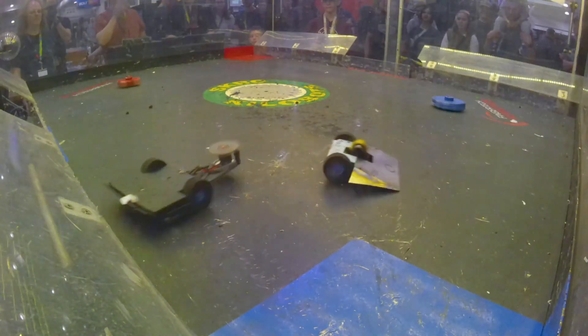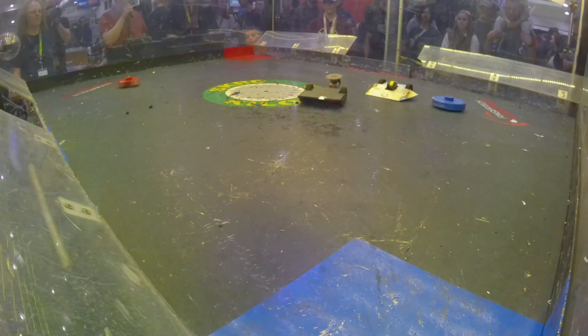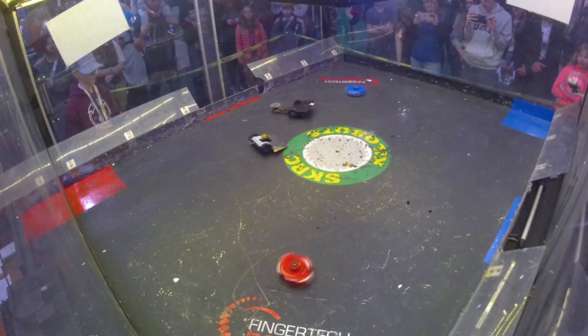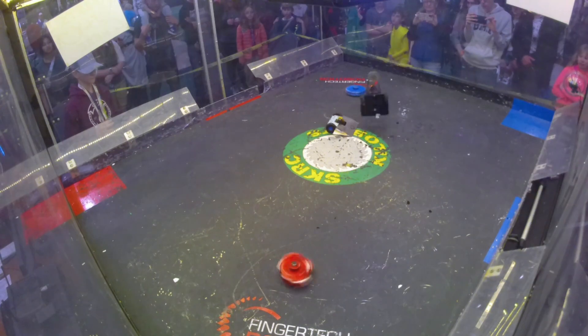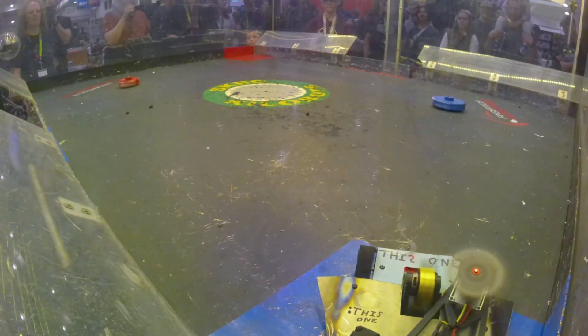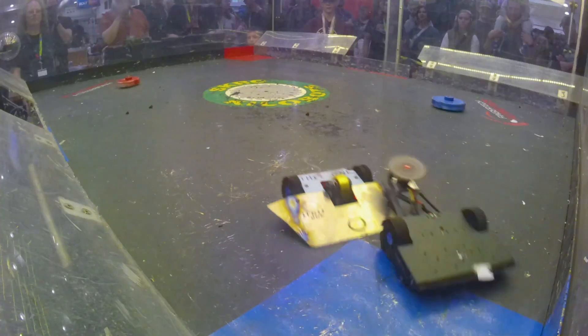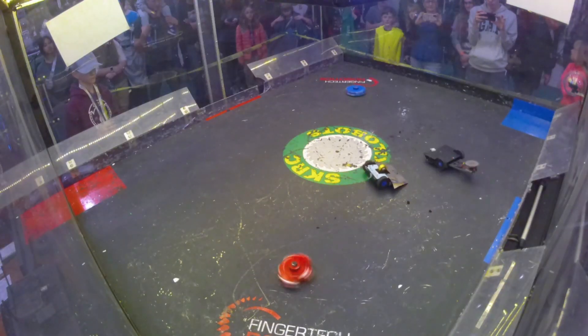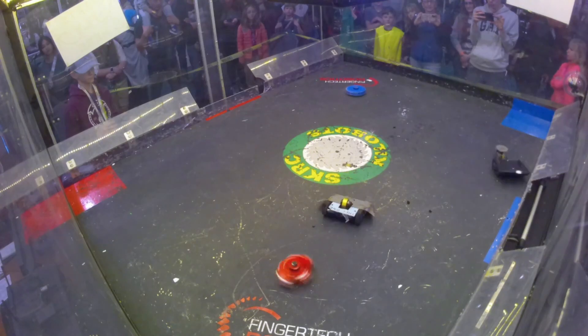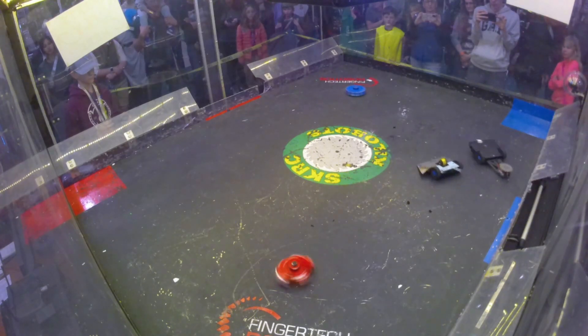Once again, this one coming in quickly with the overhead spinning weapon, trying to get underneath Black who keeps avoiding at just the last moment. Classic great driving there by Curtis. Gets another hard hit on the back, with Master Black taking it to the wall — he managed to get a pin. You can hold him there for up to 10 seconds, but he decides to let go. Basically, you can use that to show that you have control of the match. Good for scoring points on the technical side.